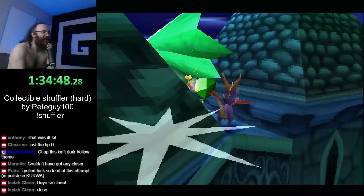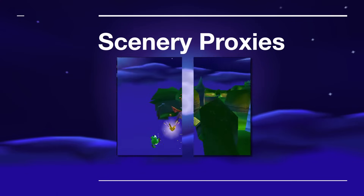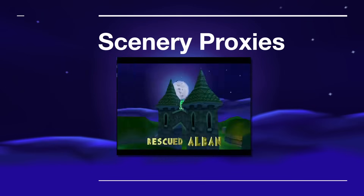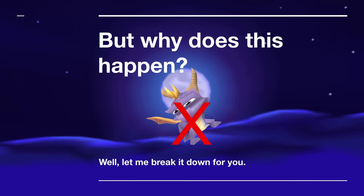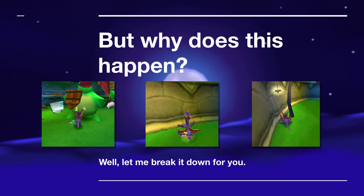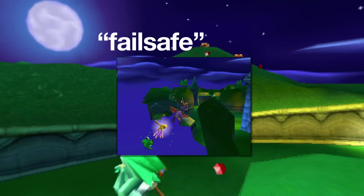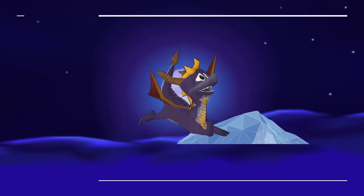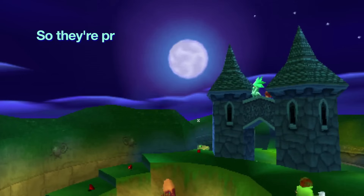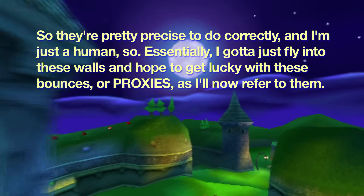Scenery proxies. If you fly back in bounds through a wall with just the right positioning and speed, you'll get bounced way up into the air, making the glide to this dragon easy. But why does this happen? Spyro is not meant to get stuck inside of things that have collision — enemies, walls, or objects. So the programmers added a failsafe that ejects Spyro out of the wall when he would have otherwise been stuck inside of it. This flop occurs at the same angle that the polygon is facing in bounds, meaning that to get flops that achieve more height, we need to fly into walls that are angled upwards. We also have to make sure we don't fly too quickly through the wall or else we don't get a proxy at all. They're pretty precise, so essentially I gotta just fly into these walls and hope to get lucky with these bounces — or proxies, as I'll now refer to them.